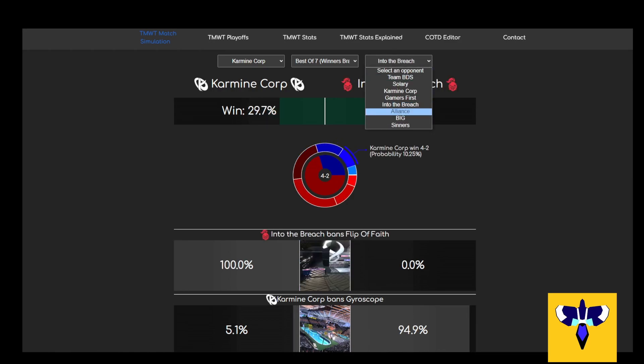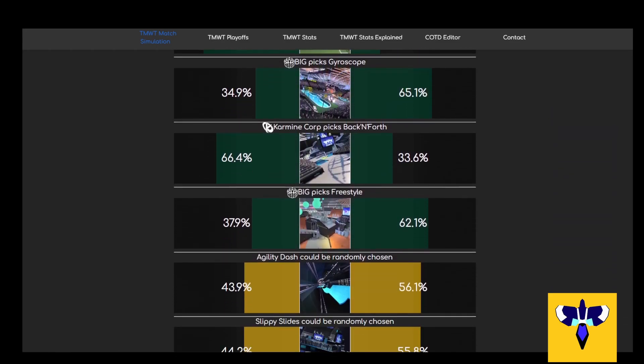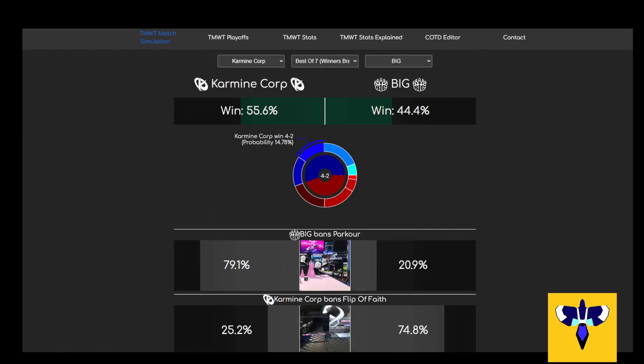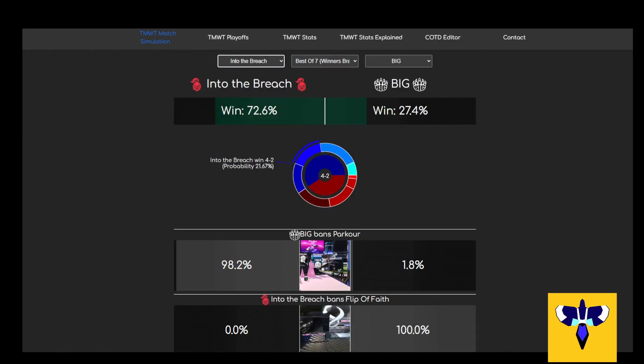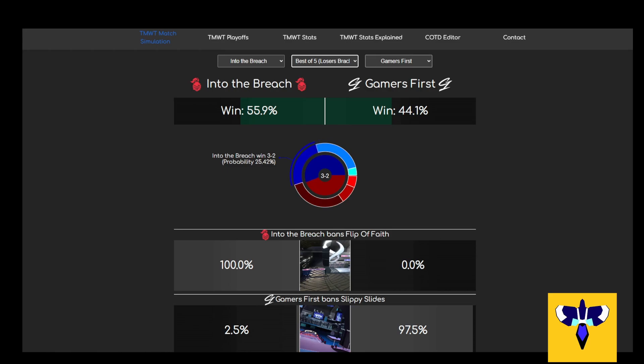It's important to remember that the results will also retroactively favour the teams that perform well in a compound way. This is because a team that is faster, or already winning, is able to make more safe decisions, which model better. A team that is struggling will always look worse in these stats, because they are being forced to drive faster, and probably worse, in an attempt to give themselves a chance to win.